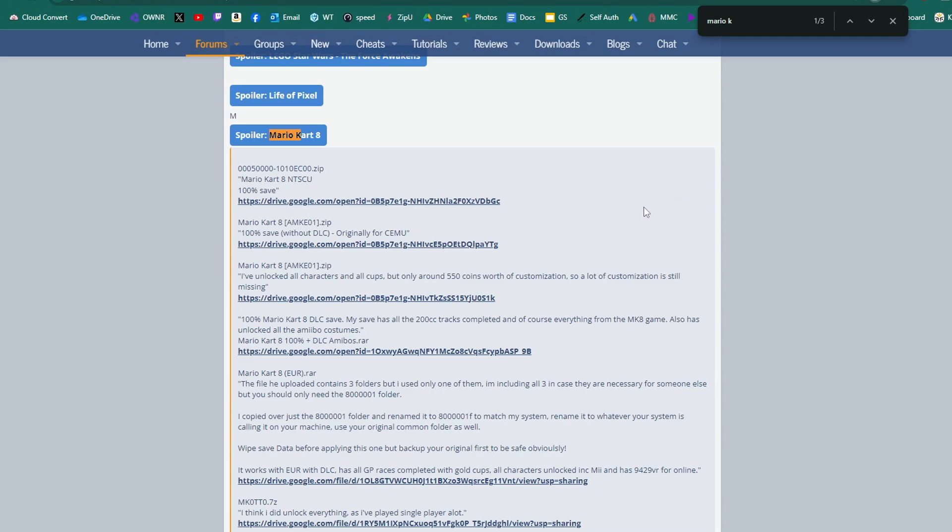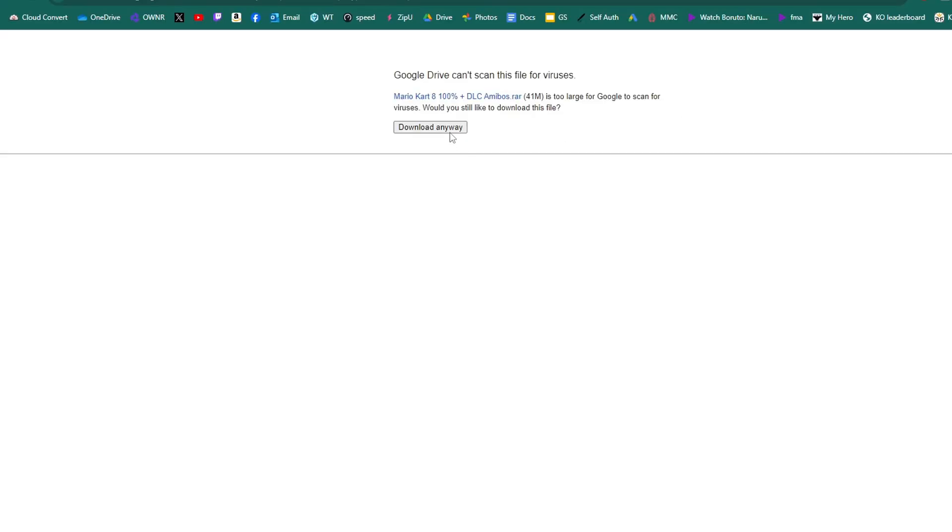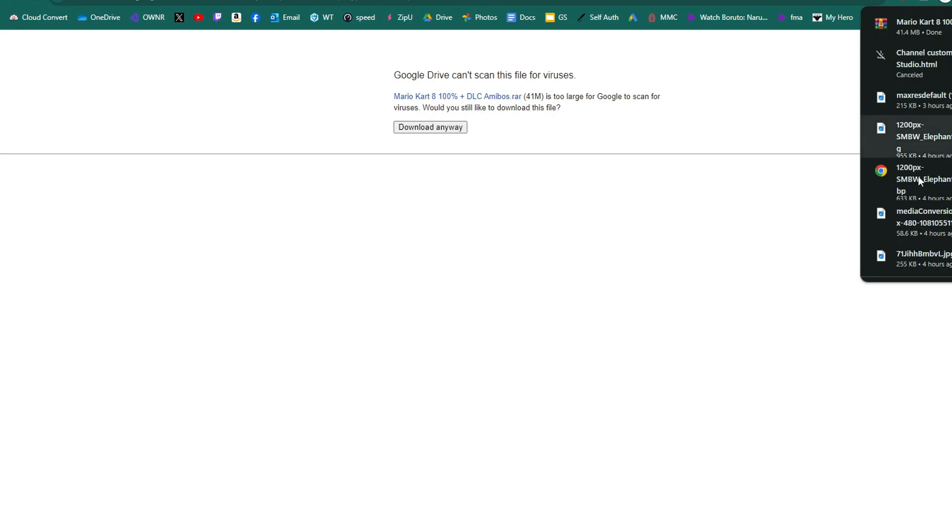For some games it will come with different options and a description. This one just says '100% save', this one says 'without the DLC', and this one has the DLC save. Let's go for the DLC version — click on the link. This is what the download will look like, hit download in the top right, then download anyway. This will be a RAR file so you need to extract it.